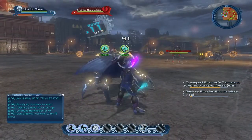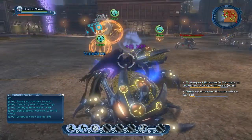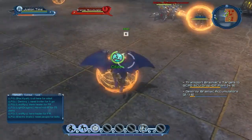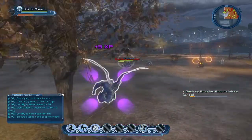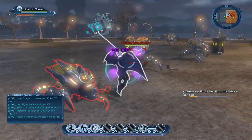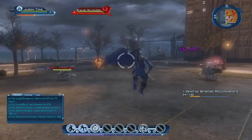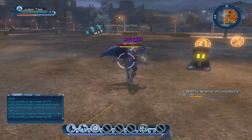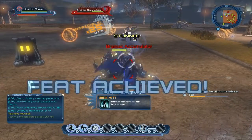So Brainiac is one of Superman's main villains. He's actually from Krypton, Superman's home planet. He was created, I believe, by Zod, who appears in the game much later on in some of the raids. Brainiac — the Brain Interactive Construct — is an artificial intelligence. He's got a lot of different abilities; the main one is that he can split off into lots of different versions of himself. All of these Brainiac enemies here are actually Brainiac — they're just very small parts of him.